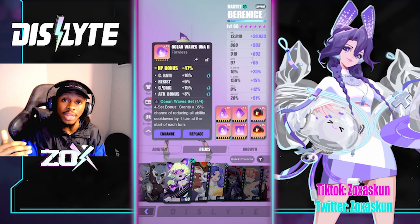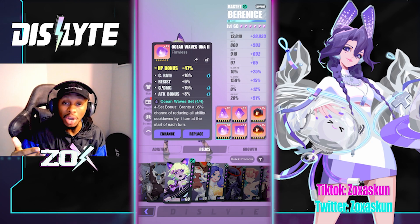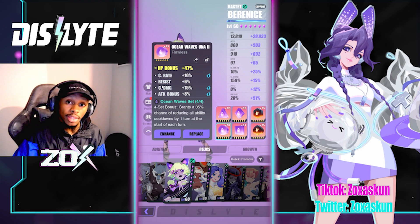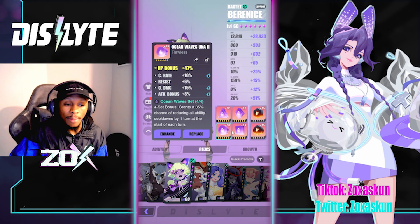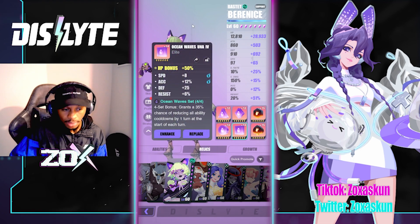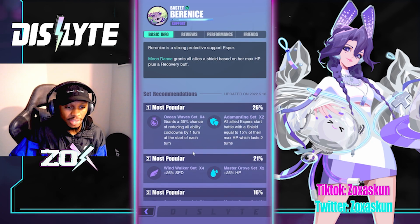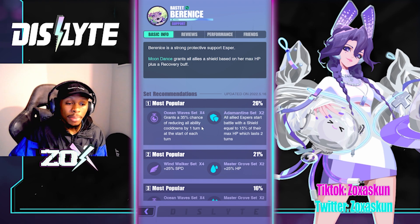The Ocean Wave set has a 35% chance of reducing all ability cooldowns by one turn. This takes Bernice to a two-turn rotation if it procs, letting her give that HP regeneration and shield coverage really quickly — which can honestly make or break your runs. Alternatives include the Windwalker set, and I want to talk about the Adamantine set as well since on global the sets look a little different.